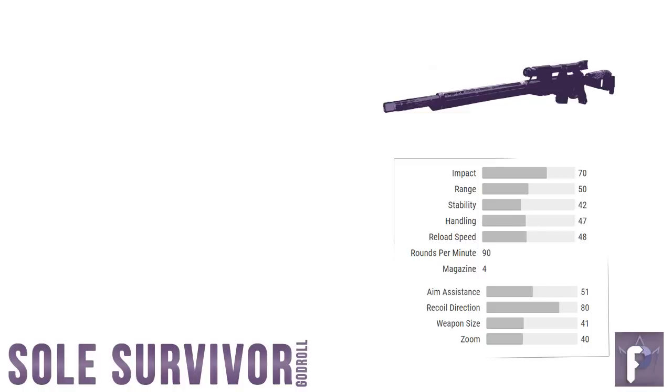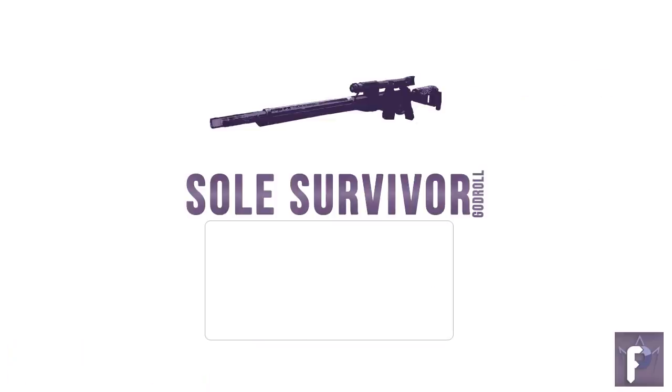For the Masterwork perk: even though range is pretty important on a Soul Survivor, with the upcoming Lunafaction Boots nerf I'm going with Reload on this one. The goal is to reload as infrequently as we can, but every little bit helps. So to review, our PvE Soul Survivor God Roll is: Full Bore in Column 1, Appended or Extended Mag in Column 2, Triple Tap or Fourth Times the Charm in Column 3, Firing Line in Column 4, and a Reload Masterwork.